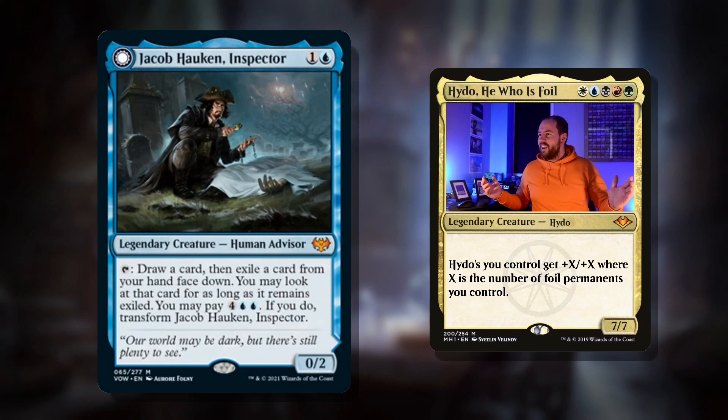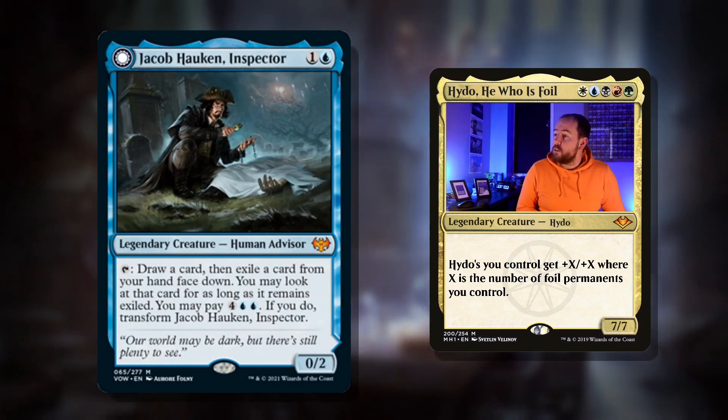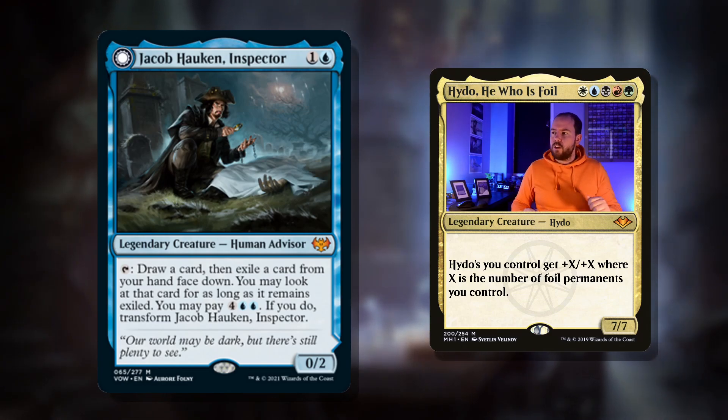Hello there! My name is Heido and welcome to the Parthian where today there's been a horrible and disturbing turn of events and we've got an investigator on the scene. It's Jacob Hawken, Inspector. Two mana for a legendary creature, Human Advisor. He's a 0/2 and he's a looter of sorts.